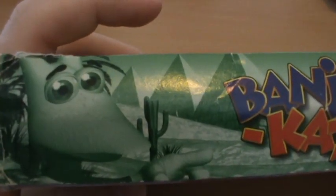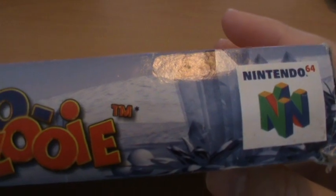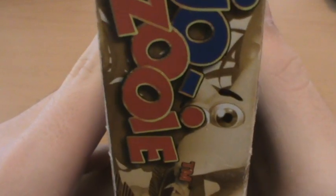On the sides here — as with all N64 games — we have a Jinjo down there in Gobi's Desert for some reason. We have a good old Grunty on the side. We have Banjo and Kazooie up here, and we have Mumbo and another Jinjo up there.